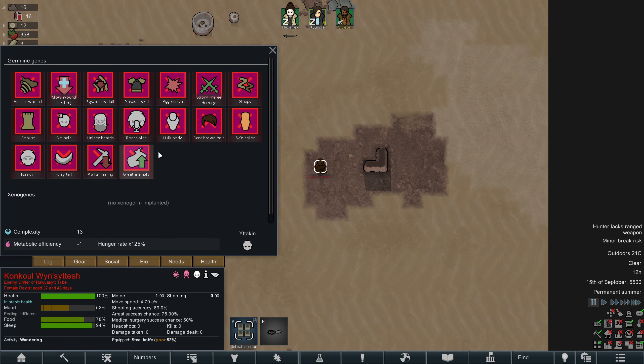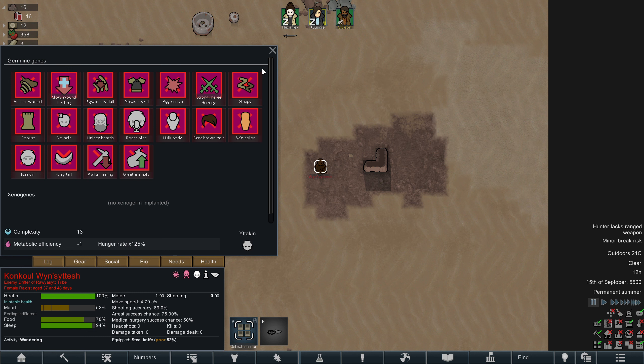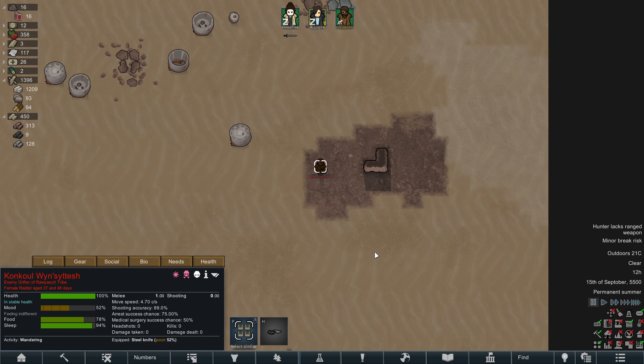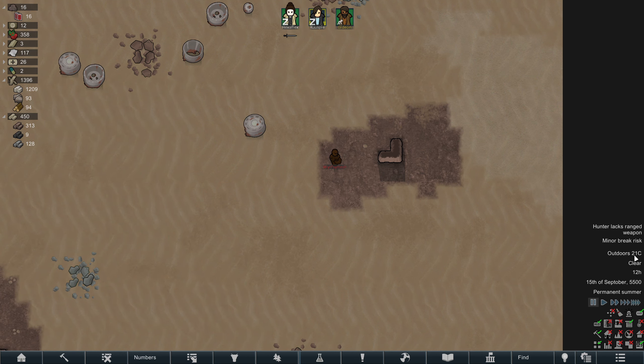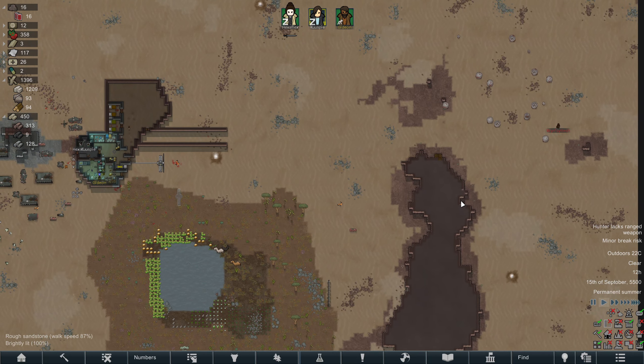Do you have anything that makes you hot? Minimum comfortable temperature increase — that doesn't make them too hot though, it looks like. I guess he's fine in the desert. Probably should be wearing something there. It's actually quite cool at the moment, 21 degrees. Not too bad.